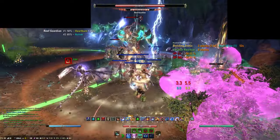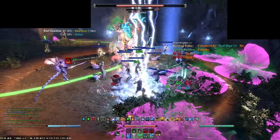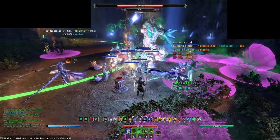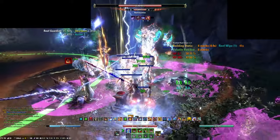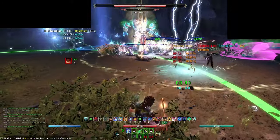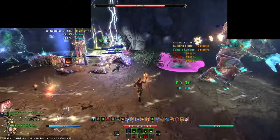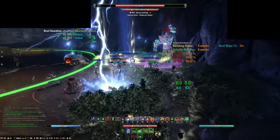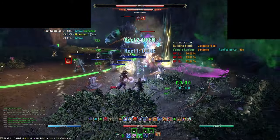When a Reef Guardian is channeling, the entire group will get hit by Lightning Bolts and will take stacking damage. It is recommended to clear these at 7 stacks. Tanks should try to clear before 15 stacks. There will be a line of Lightning indicating the areas which can be used for cleansing. The cleansing areas have Poison Stacks, and I would recommend to quickly go in to clear Lightning Stacks and then back out again. Do not let the group stand in the Poison Area, as the flowers will spawn an increasing amount of poisons.